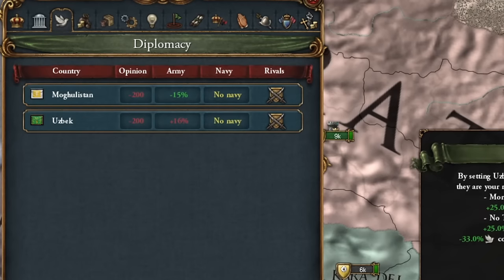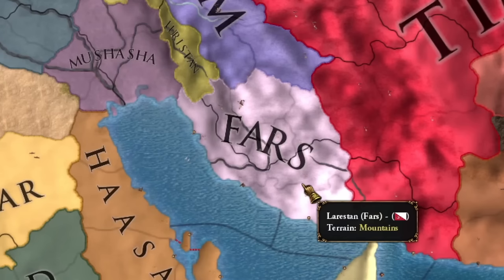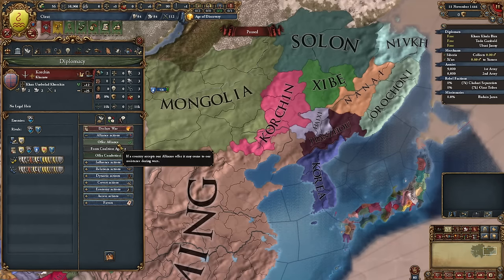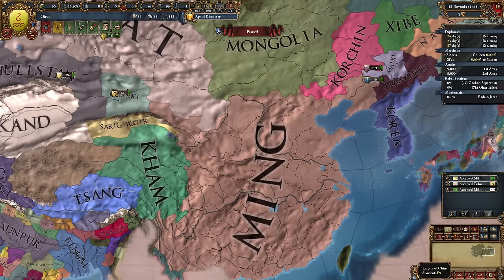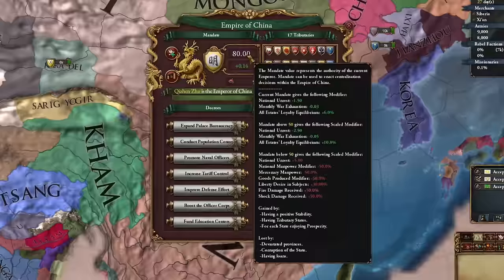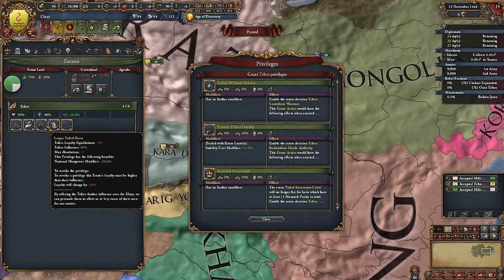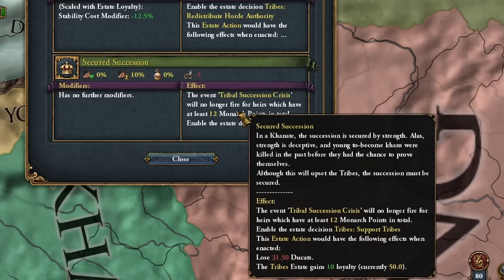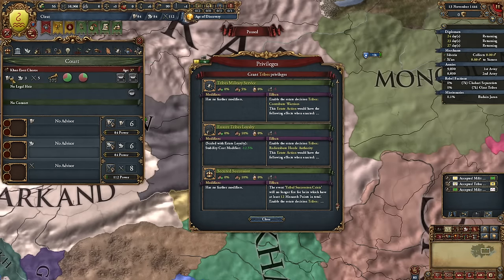I chose rivals that considered me their rival too. The Chagatai changed their name to Moghulistan, but nothing else changed except for missions. It was crucial for my strategy to form alliances with smaller hordes from Manchuria to prevent an early war with Ming. Usually I aim for a war with Ming when their mandate is very low — currently it's very high, meaning Ming will soon undergo its first reform and the mandate of heaven will fall.